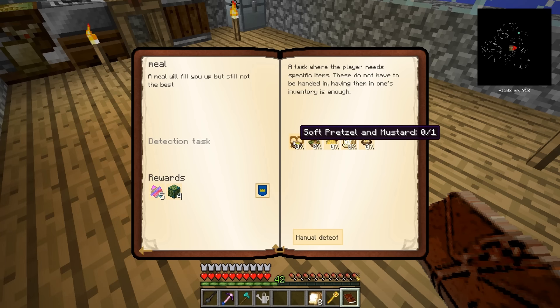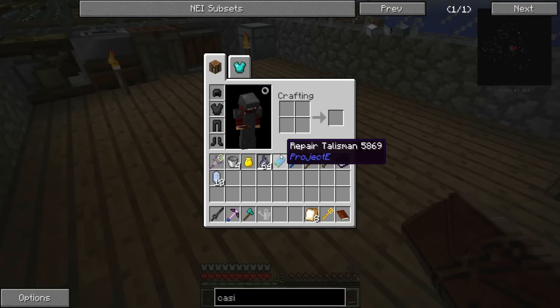So we got the pure certus quartz and we could go off and make ourselves a fancy ME system, but you guys have seen that a million times, so either we will do that later or I will just do it in between episodes. We'll see. But let's go ahead and do this - let's get back into a little bit more cooking with Modi, and we'll definitely do some troll blocks because we've been ignoring those a lot lately. All right, soft pretzel and mustard!